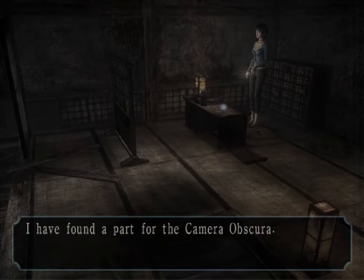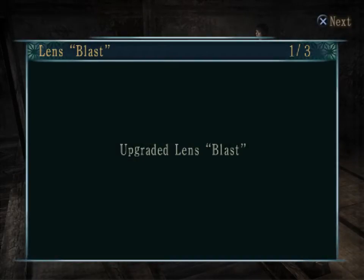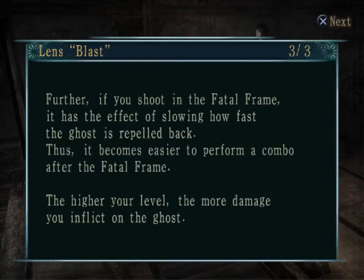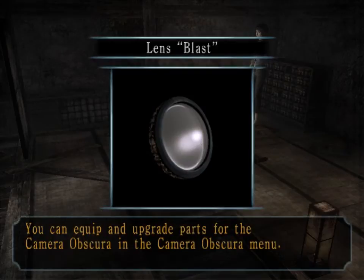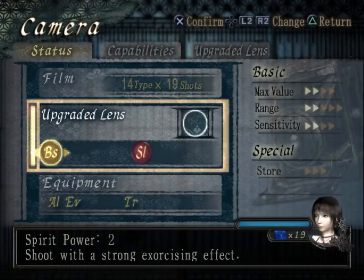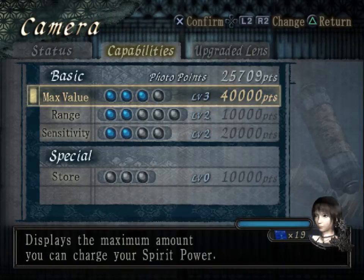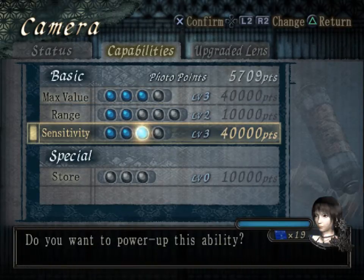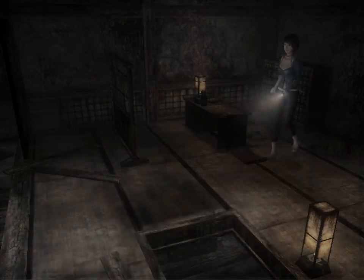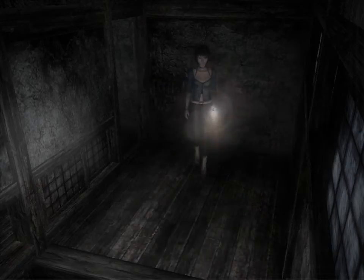We also find our first usable power lens. The blast lens is something returning from Fatal Frame 2, and it will increase the damage of a particular shot by probably about 25%. It does use up two Spirit Orbs rather than one, but the additional damage it does is incredibly useful, so I'm going to go ahead and pop that sucker on. We also have some additional points so we might as well increase max value and sensitivity. I would increase blast but I'd rather get down the basic functionalities first. Down this long staircase there is a beaten-up opening leading into the sleeping quarters, and underneath the scaffolding we have another reappearing stash of Type 14 film - important to keep that in mind for later.